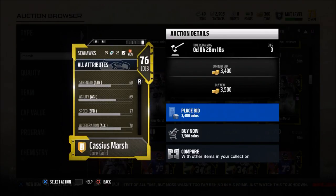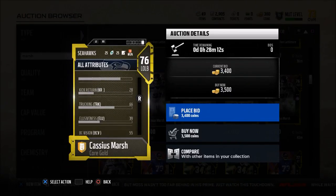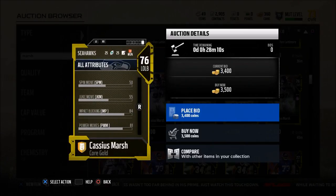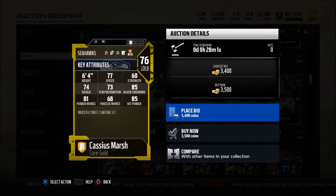If you look at his coin cost, he's only 3,500 coins. This guy, in my opinion, is one of the cornerstone players on my defense. If I was starting over and I had to create a MUT team from scratch, this would be my first pick — the first player I put on my team. He anchors the front seven for my defense. In my nickel 3-3-5 wide nine, he is the linebacker on the weak side and he's going to help with run support and also rush the passer pretty consistently.